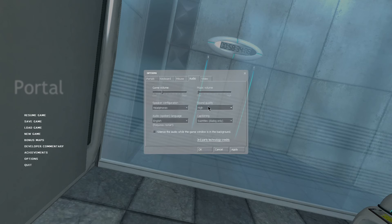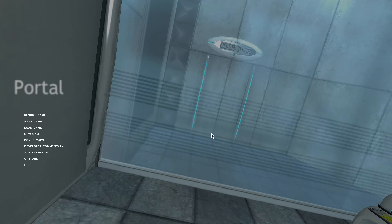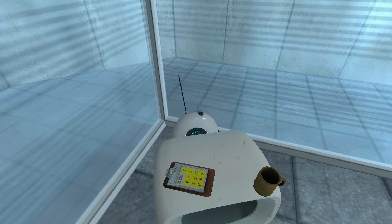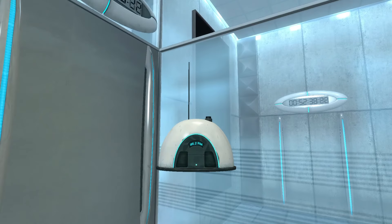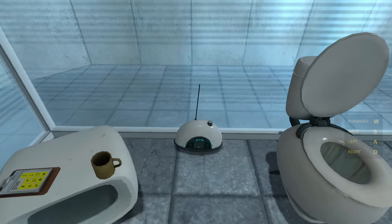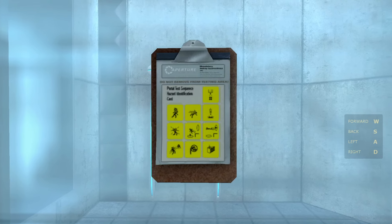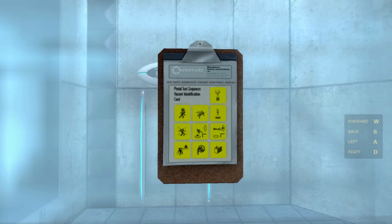First things first, I don't think I should be able to hear that. There we go. No copyrights here. Got a little checklist, let's see. Portal test sequence. Aperture — do not remove from testing area.